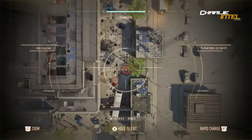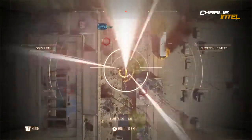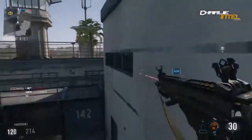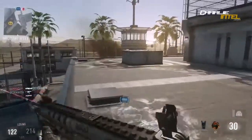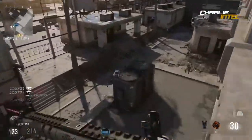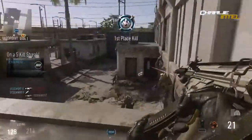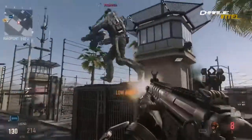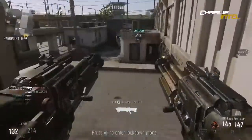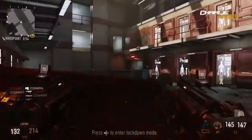Let's go to our wildcards: Perk 1 Greed, Perk 2 Greed, Perk 3 Greed, Streaker, Overkill, Primary Gunfighter, Secondary Gunfighter, Tactician, and Bombardier. The only new thing I see here is Streaker, because Tactician and Bombardier are obvious. Streaker allows the player to select a 4th killstreak. Oh, you need a wildcard for that? I didn't know that — I thought that was just available. Anyway, moving to our scorestreaks, because everything else there is coming back.